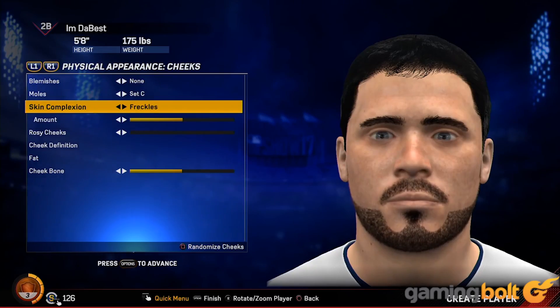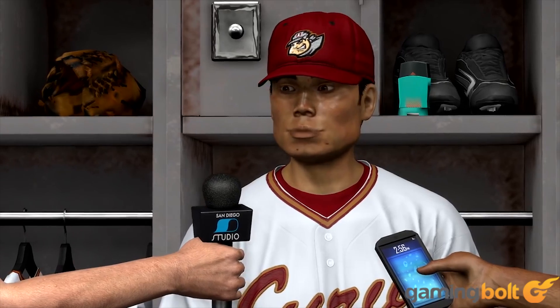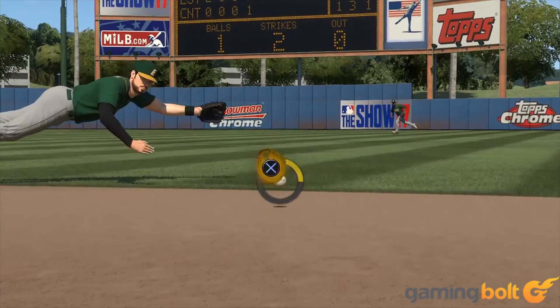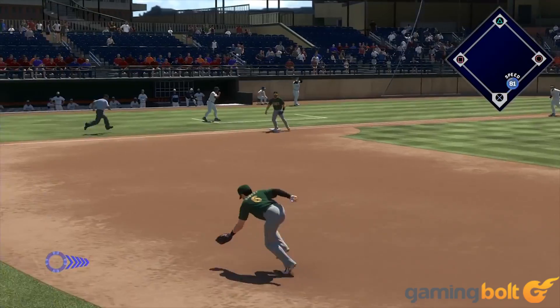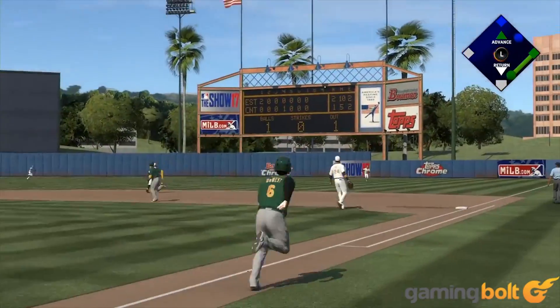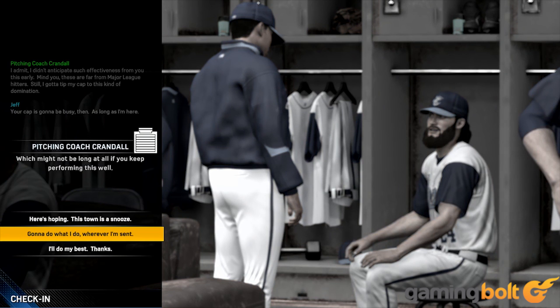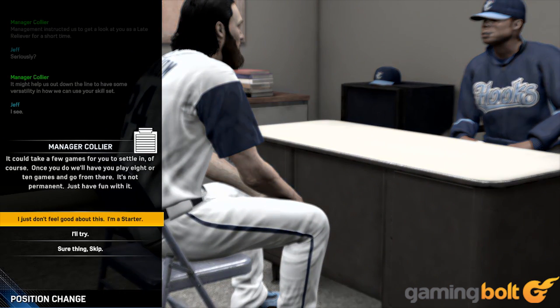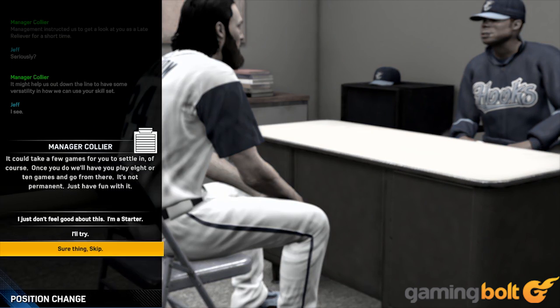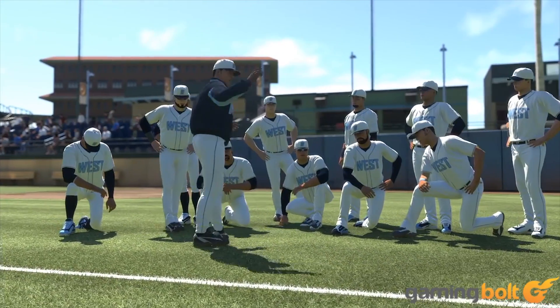Road to the Show is back in MLB The Show 17 with a story mode titled Pave Your Path, and it's an improvement over last year's iteration in just about every way. In previous editions, the player would take on the role of a character and play to improve his skills. However, in this year's version, the game gives a look into your character and shares insights into what he's going through with each player action. What happens in your on and off time will determine your skill level later on. This mode is like an RPG — your decisions matter on and off the field.